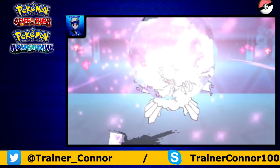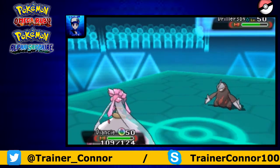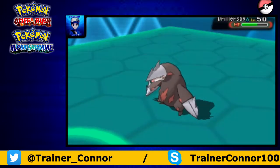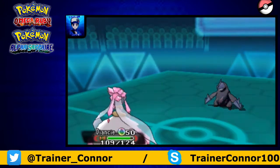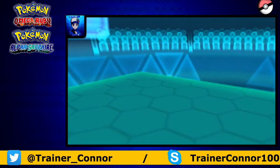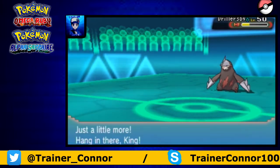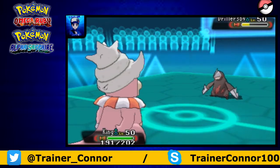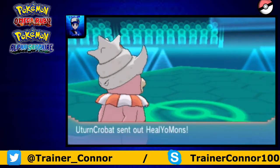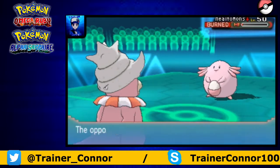Nevermind — it has the Natural Cure ability. Gosh darn it. But anyway, I go with another Diamond Storm, trying to get that defense boost, because that's what you get with Diamond Storm. Iron Head — because if I were boosted in defense, I would definitely take it, and seeing that it's defensive, you wouldn't expect it to pack a punch. So Mega Diancie goes down. And Chansey isn't poisoned anymore, but we burn it.